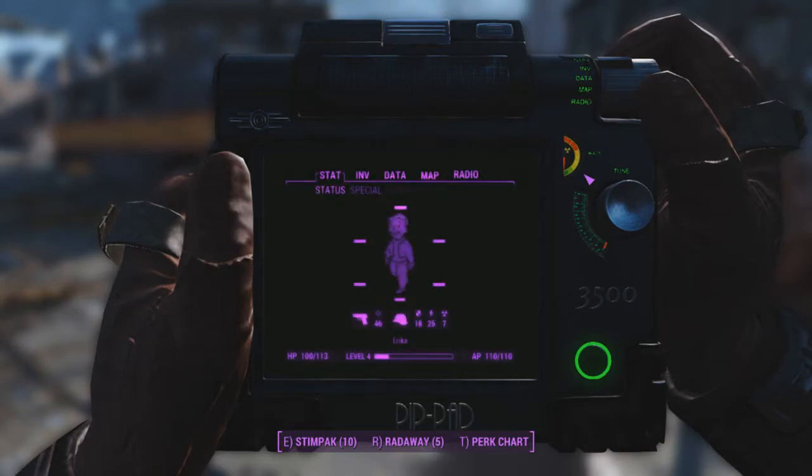This is absolutely something I was hoping would come to Fallout 4 eventually. There's not a whole lot to say about it — it does exactly what it says on the tin. This is the Pip Pad 3500, and apparently it is actually lore-friendly because the Fallout universe does have pads at some point.